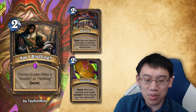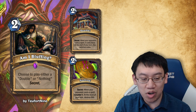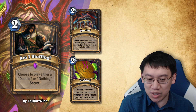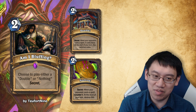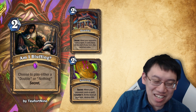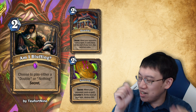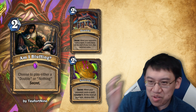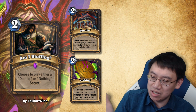Am I Bluffing? Choose to play either a Double or Nothing secret. Double: when your opponent casts a spell, it casts twice. At the start of your turn, this switches sides — so if it didn't trigger, the opponent gets the double. Nothing: when your opponent casts a spell, counter it. At the start of your turn, destroy this — which is a 1-turn counterspell. If your opponent casts a spell it gets countered; if they don't cast a spell, they successfully read your Am I Bluffing card and the Nothing goes away. This basically reads as choose one: play either a Double or Nothing secret. I feel like this mechanic is very Rogue-ish where you're playing hidden stuff. Is it okay that it's bleeding from the Druid flavor tree? Yes, I would say. It's either a counterspell for a turn, or it doubles your spell if they chose not to pursue the double reward. Design: 5 stars.